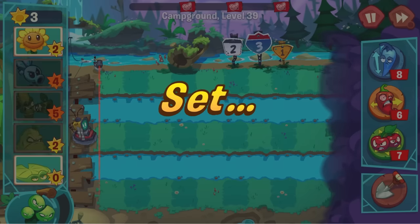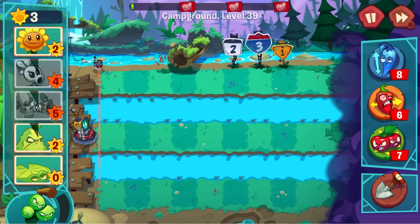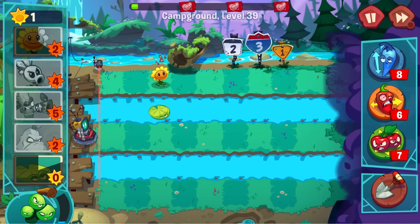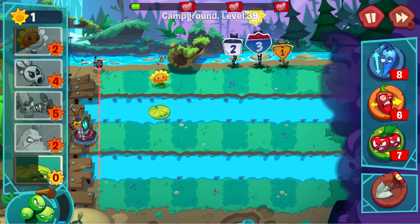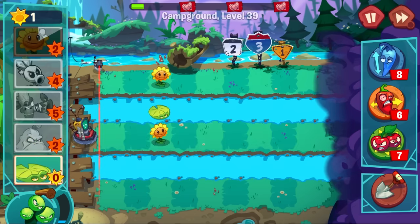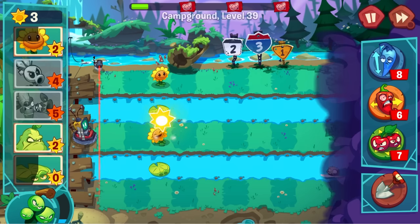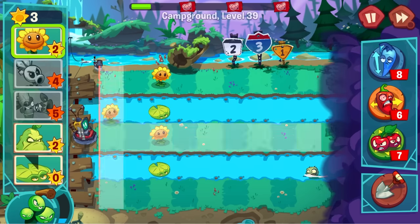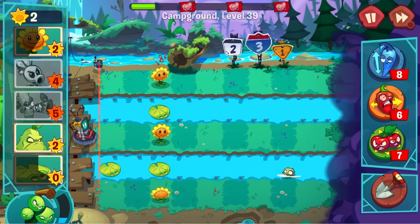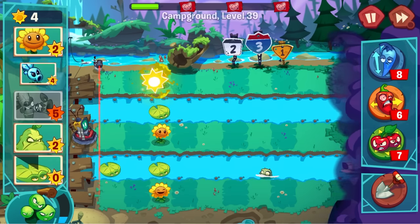Let's see — we're just gonna start building. Put one there, lily pad there. Don't really know what's gonna be popping out. Put one there, put lily pad there because we might have a full column of sunflowers. This guy's coming in, so the ice pea needs to come back here. I'll put it out there — I just need one more sun, there it is.